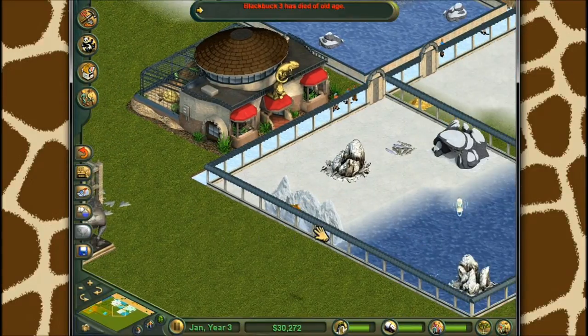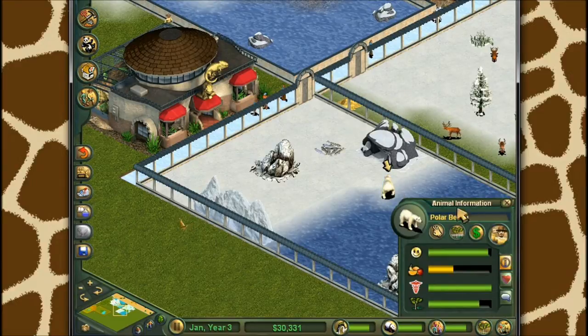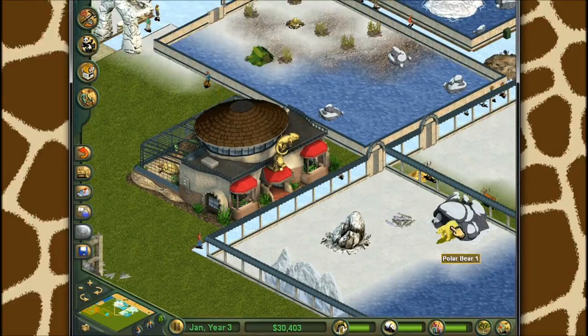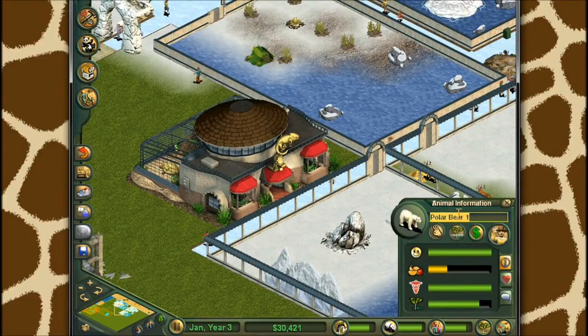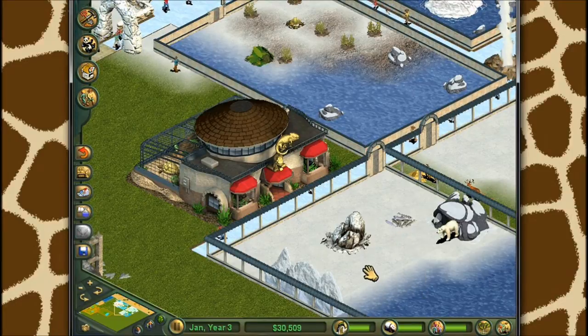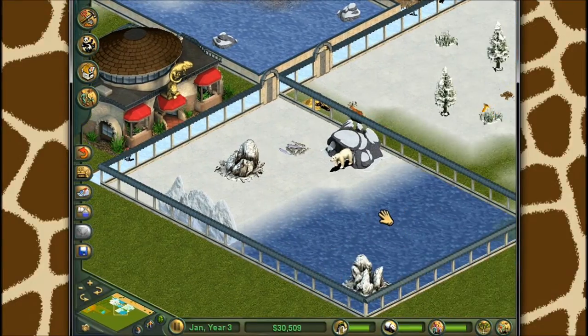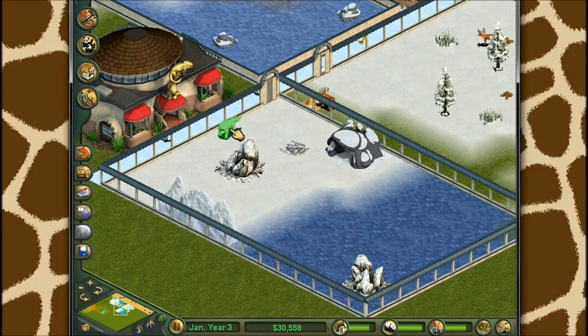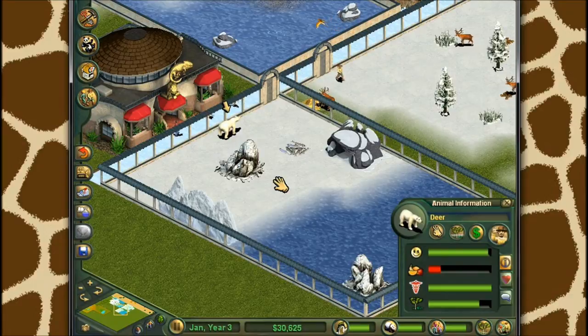The next animal cheat name you can do is by naming a bear 'deer.' I'm not sure what kind of bear - I have polar bears here, they're the only bear in my zoo. There are also grizzly bears, black bears, and Asiatic bears, as well as Magnet, a kind of polar bear. We're going to name one - I don't know if it's going to work because it's in its shelter. We'll wait for it to come out. Let's name you 'deer.' How upset are you going to be that we gave you your prey's name? It's supposed to just rage and break through fences.